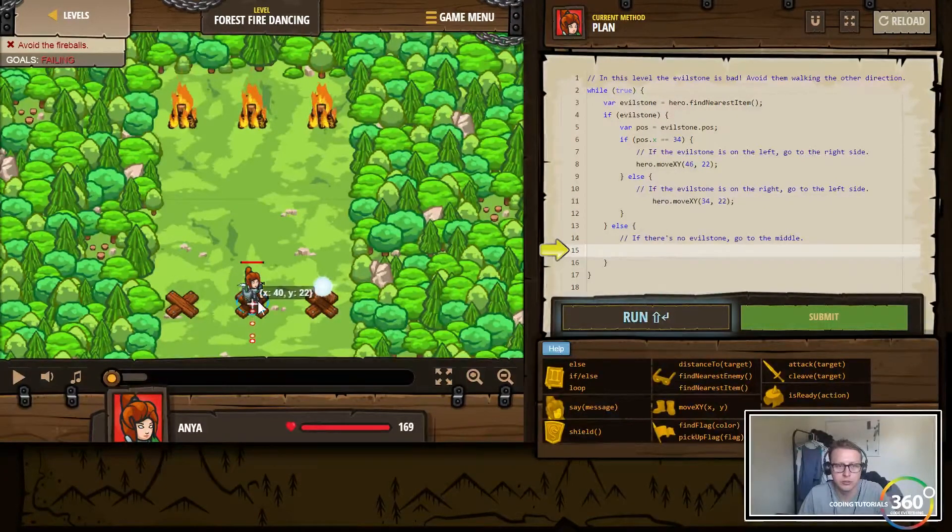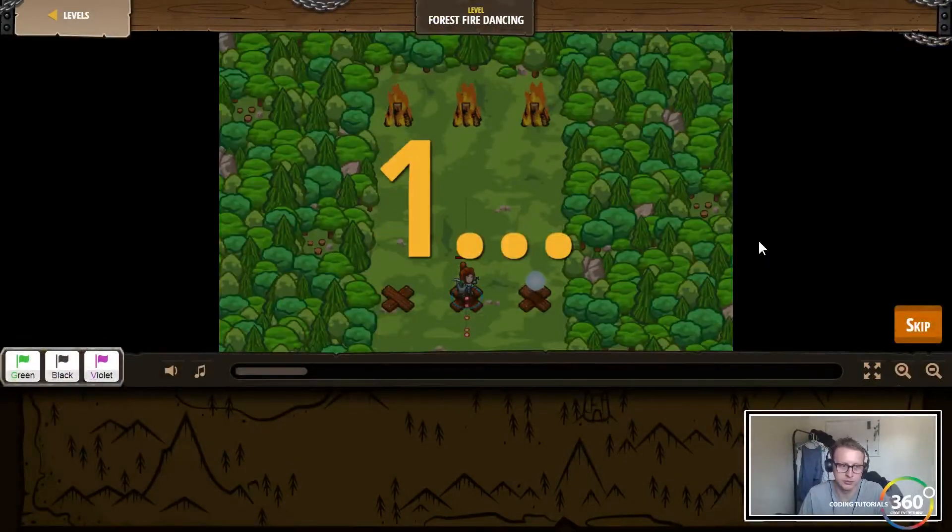Else go to the left side — basically we're moving side to side — so that's 34, 22. Else go to the middle, which is 40, 22. So if it's on the left go to the right, if it's on the right go to the left, if it's not there at all go to the middle. Let's see if we did this right.